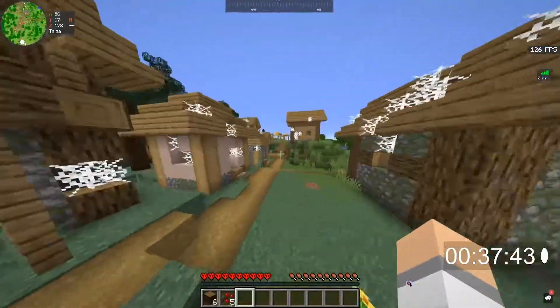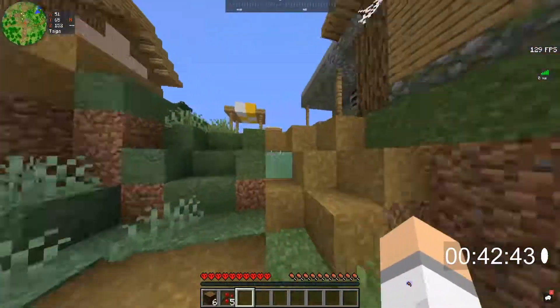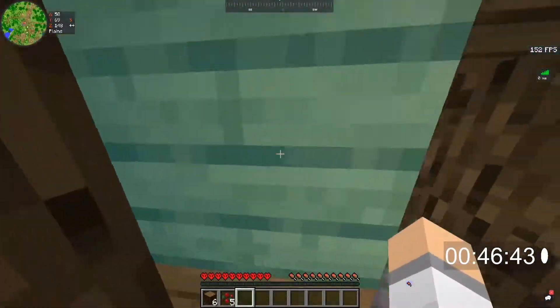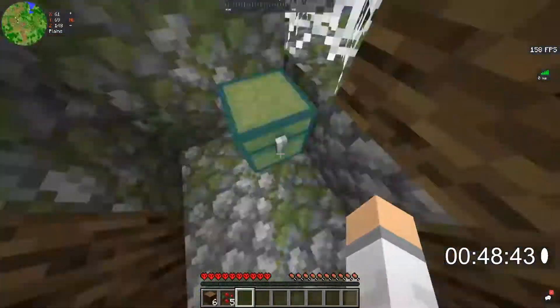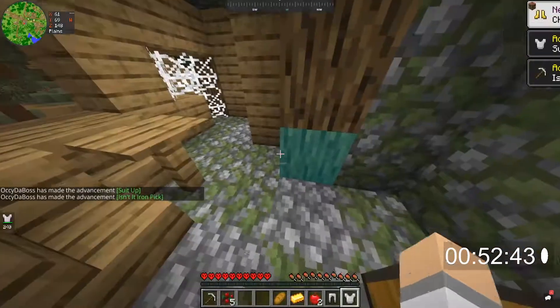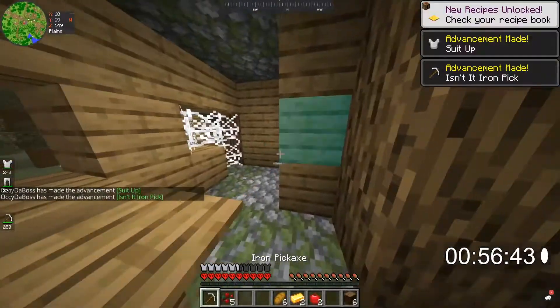They're zombie villages — this is a zombie village. Aww, I'm screwed. Are there any chests in these? I can't remember, I haven't been in one of these for a long time. There is iron armour, which is good, and an iron pickaxe. Let's put this on before I die. There's also some logs.